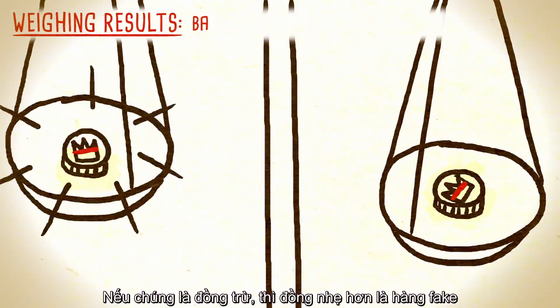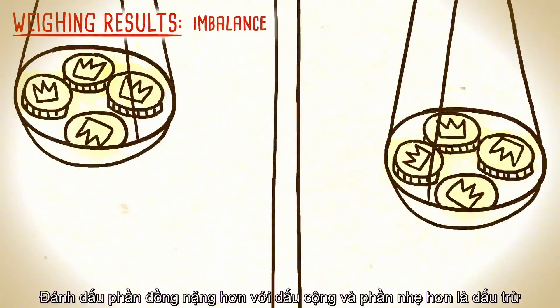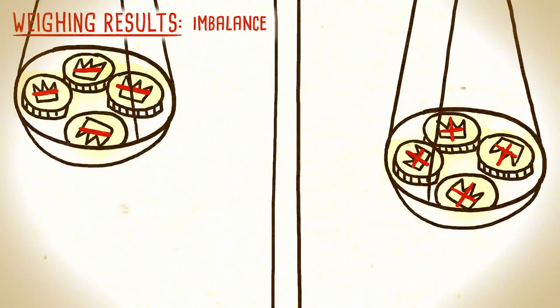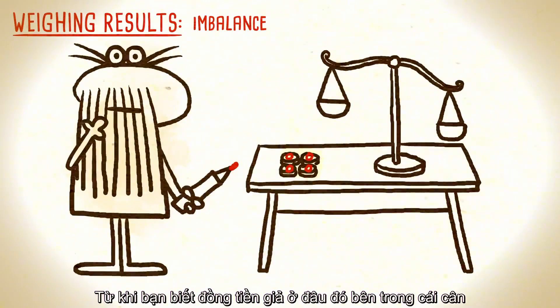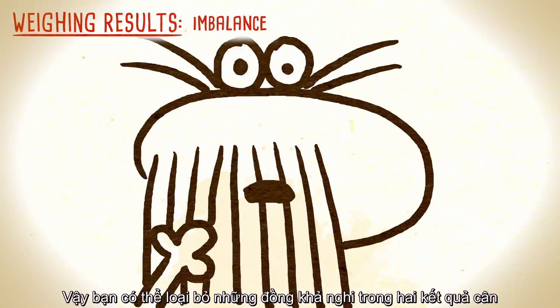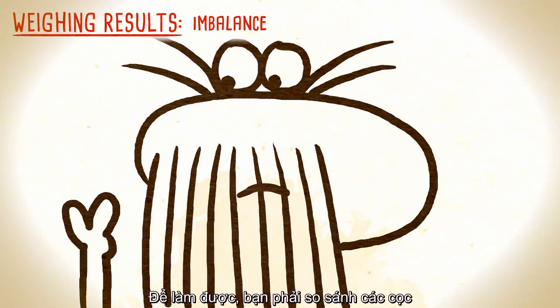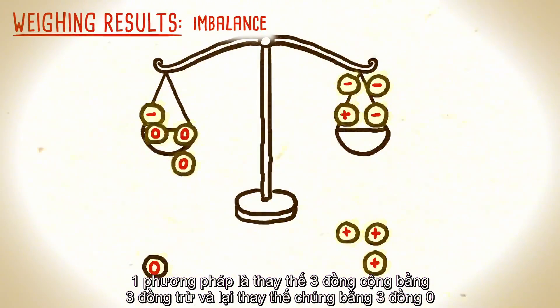But what if the first two piles you weigh don't balance? Mark the coins on the heavier side with a plus, and those on the lighter side with a minus. You can also mark the remaining four coins with zeros, since you know the fake one is already somewhere on the scale. Now you'll need to think strategically, so you can remove all remaining ambiguity in just two more weighings. To do this, you'll need to reassemble the piles — one method is to replace three of the plus coins with three of the minus coins, and replace those with three of the zero coins.